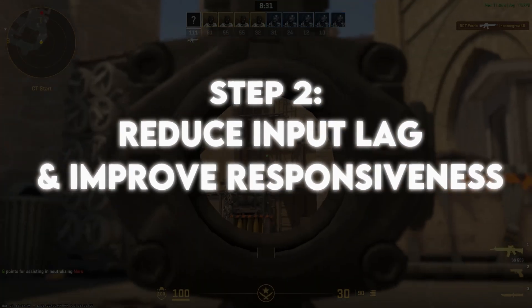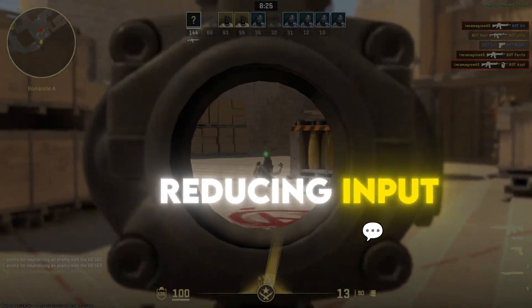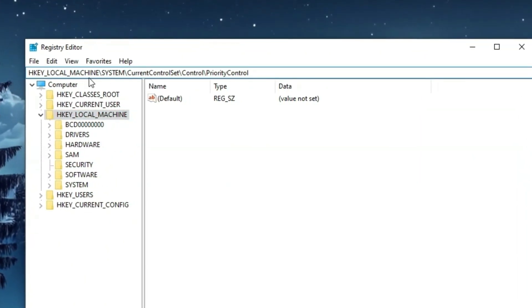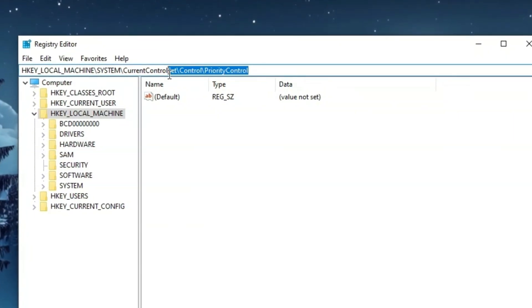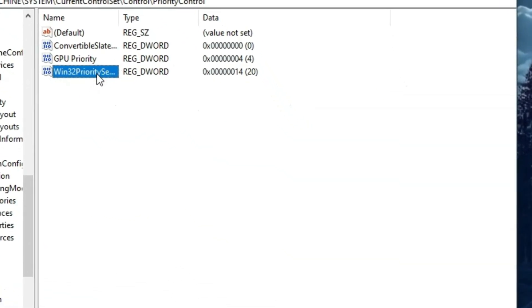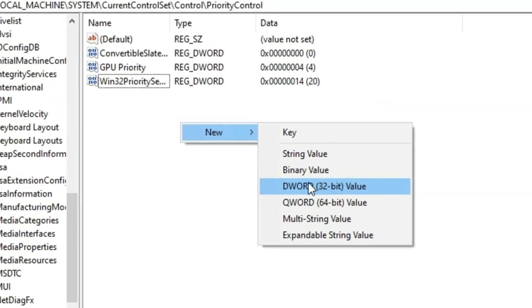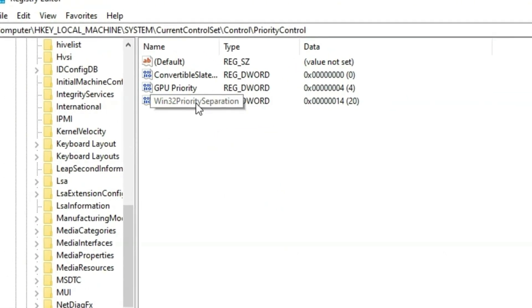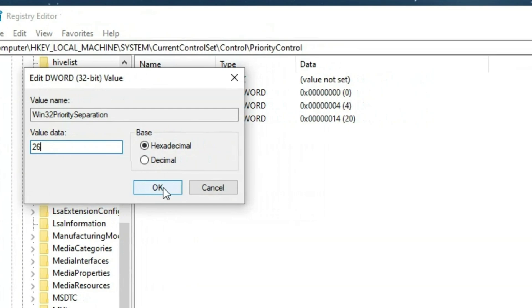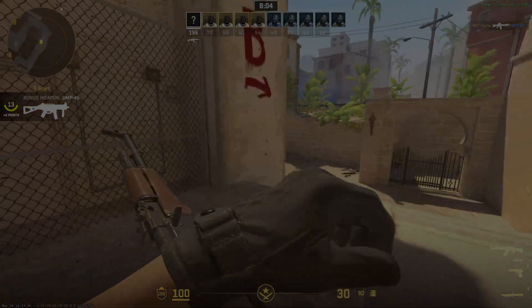Step 2: Reduce input lag and improve responsiveness. This tweak will make your system more responsive, reducing input lag in competitive games. In the Registry Editor, navigate to HKEY_LOCAL_MACHINE > SYSTEM > CurrentControlSet > Control > PriorityControl. If you don't find a key named Win32PrioritySeparation, create one by right-clicking anywhere in the right pane, selecting New > DWORD (32-bit) Value, and naming it Win32PrioritySeparation. Then double-click on it and set the value to 26 hexadecimal. Click OK and close the editor. This tweak prioritizes system responsiveness, making your game run smoother.